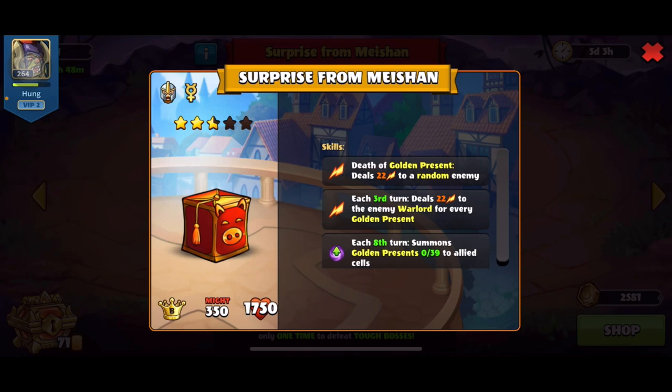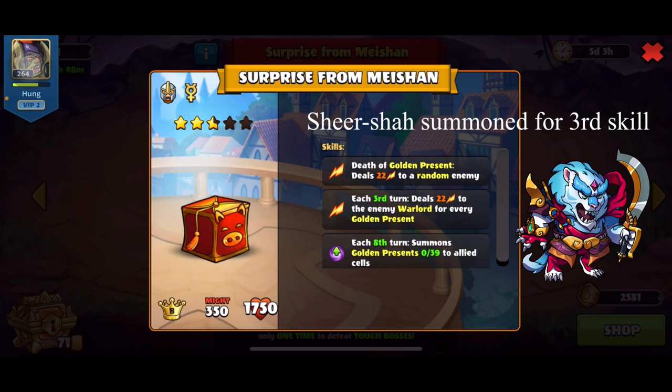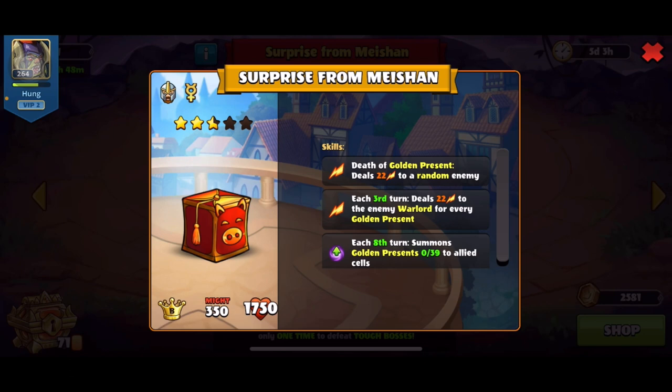The first skill is that the Golden Present deals 22 damage to a random enemy. Each third turn it deals 22 damage to the enemy warlord for every Golden Present on the field. Each eight turns it summons Golden Present with 39 HP to its allies. I looked it up on Discord and it says that when this summoned Golden Present dies, it summons the Shisha Shard — some of you may know how powerful she is. Combined with the two previous skills, she could deal massive damage and potentially wipe your squad. Solutions include using high HP flying heroes so Shisha won't hit them as melee, or heroes with mental shield.